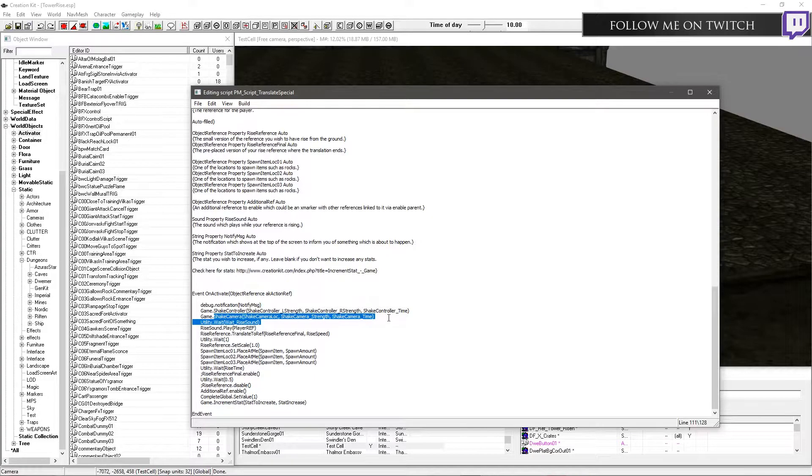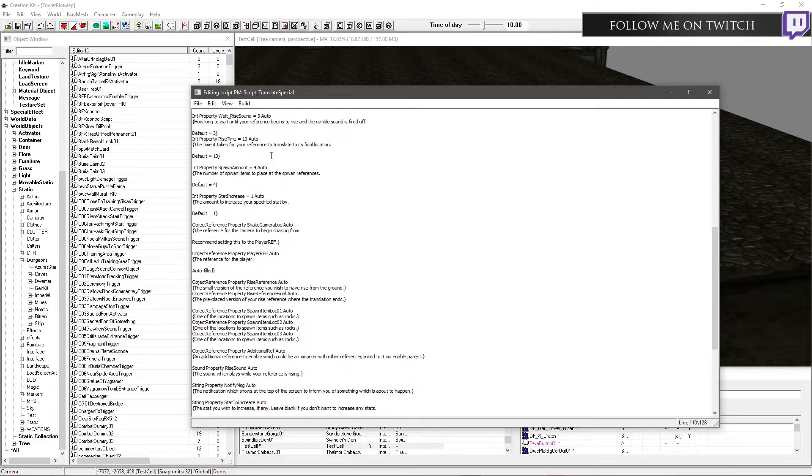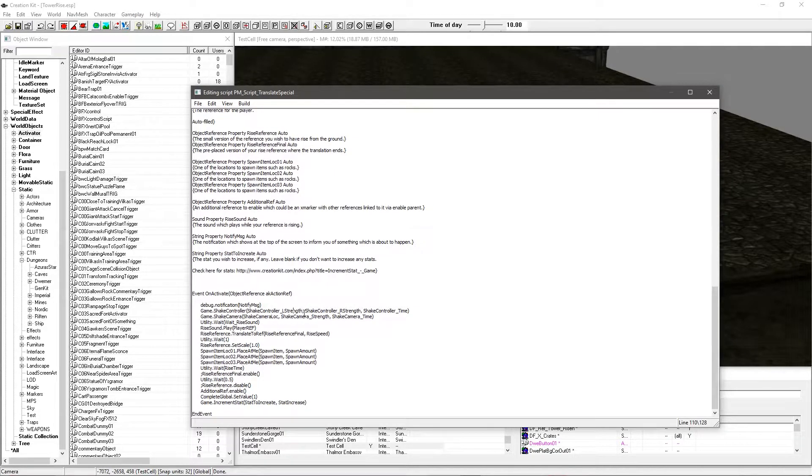You also have camera shakes, to give the effect of 'holy crap, something cool is happening.' All of these have their own individual options set as float values which you can easily change through the properties without editing the script - things like the strength of the controller shake, the time it lasts, the same with the camera: how long, where it takes place (usually on the player), and strength. Next we have to wait a little time before actually setting the sound off, because I like the ground to start rumbling first and then have a sound fire off as it rises. The default is three seconds but you can change it.